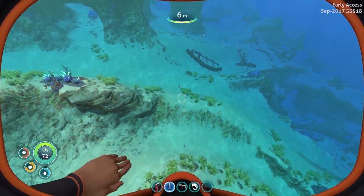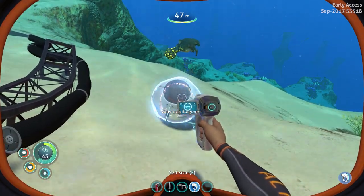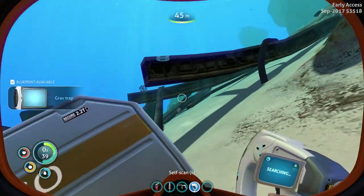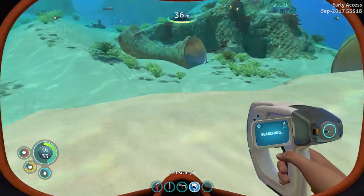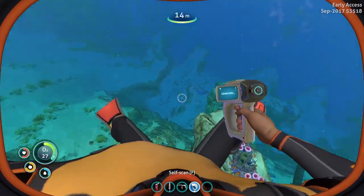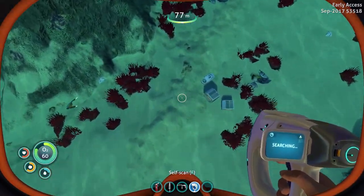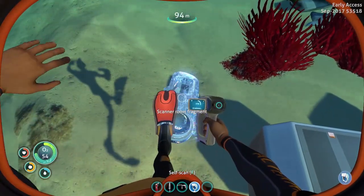Let's go scan some stuff. We got the scanner — grab the grav trap fragment. I don't know that I've ever built one of these things. There's another one laid right next to it — fantastic. Is there any other stuff in here? We need to make the laser cutter too at some point.